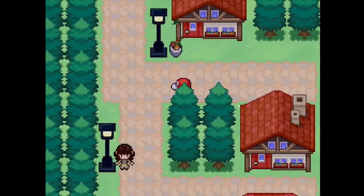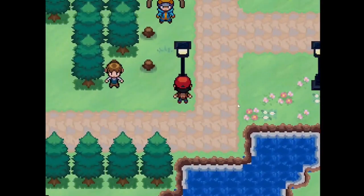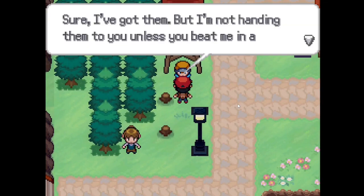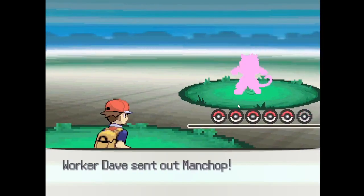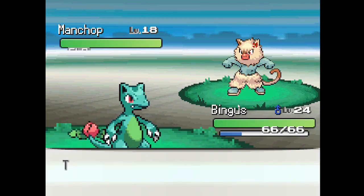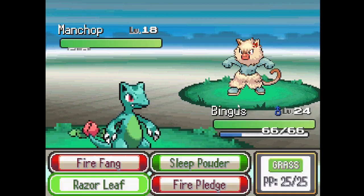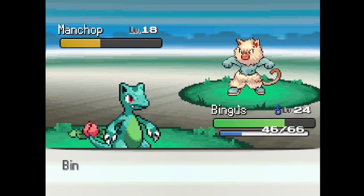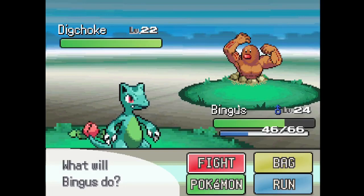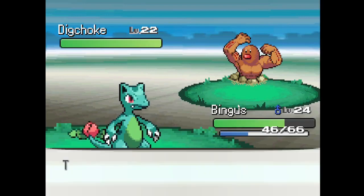Why did I come here? I don't need to be here. Oh, this might actually be interesting. Looking for Walden Planks? Sure, dude. Whatever. Machop — that literally looks like a Nosuke. If you know what that is, that's literally Nosuke from Demon Slayer. Dig Choke? Really? Dig Choke? Like a dick joke? That's not funny.